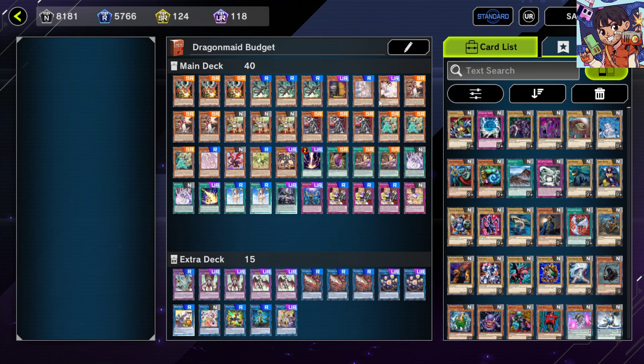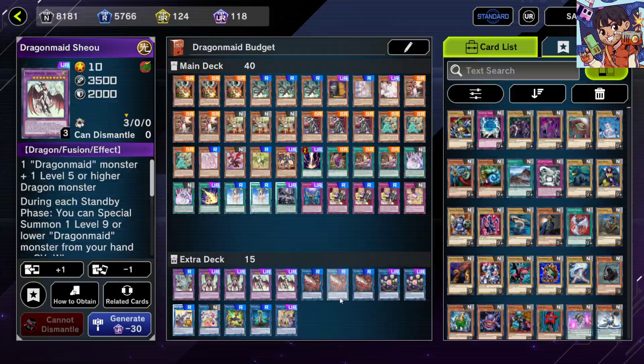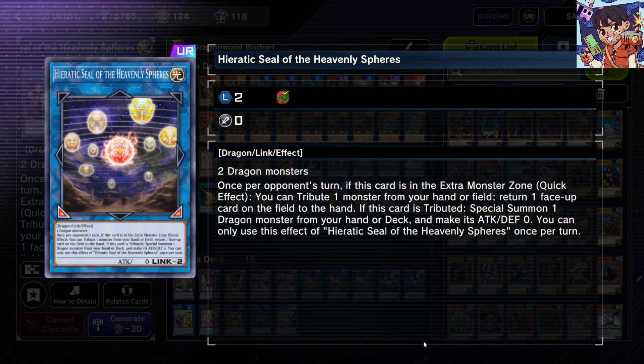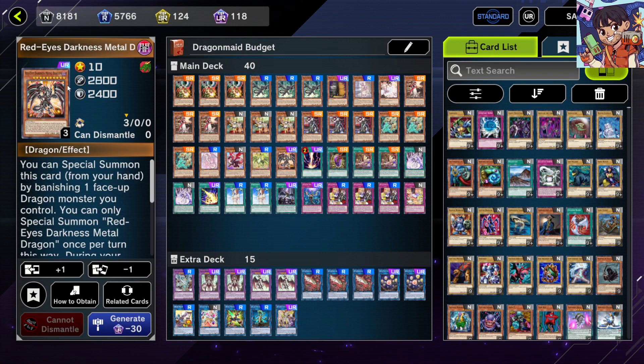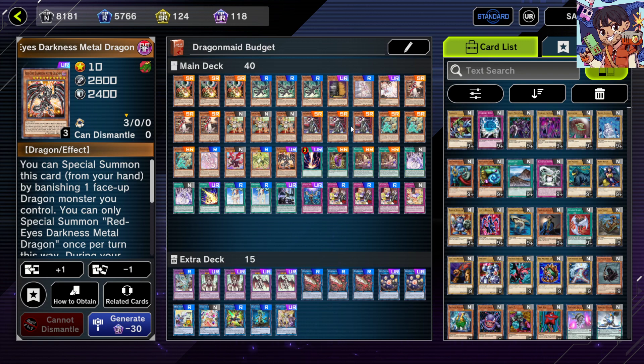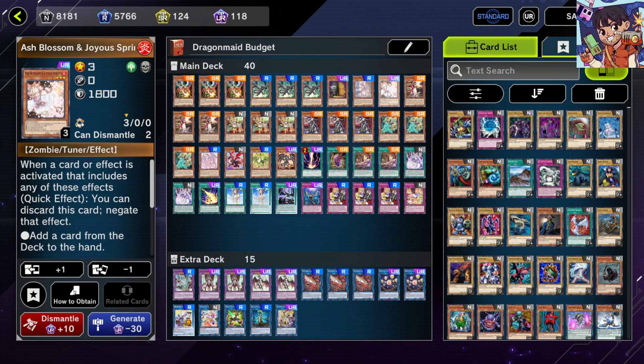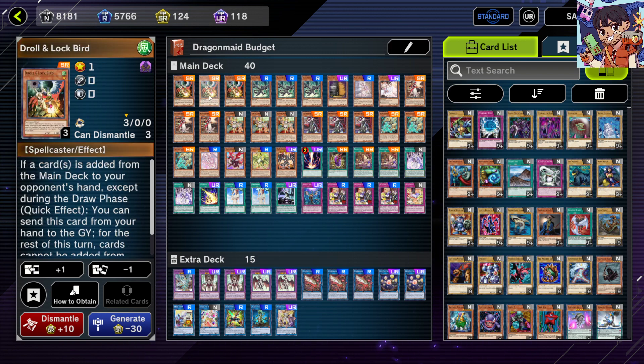Next is budget Dragon Maid, another deck built off structure decks. Buy three Dragon Maid structure decks and get pretty much all the Dragon Maid archetypes with their fusion monsters like House Dragon Maid and Dragon Maid Shield. You also get Hieratic Seal of the Heavenly Spears, which is really powerful — amazing that you can get this from a structure deck. You also get Red-Eyes Spirit of the Dragon, a great monster to extend with in any dragon deck. For hand traps on a budget, Droll & Lock Bird and Artifact Lancea are great options — Droll & Lock Bird stops your opponent from searching, while Lancea prevents banishing.